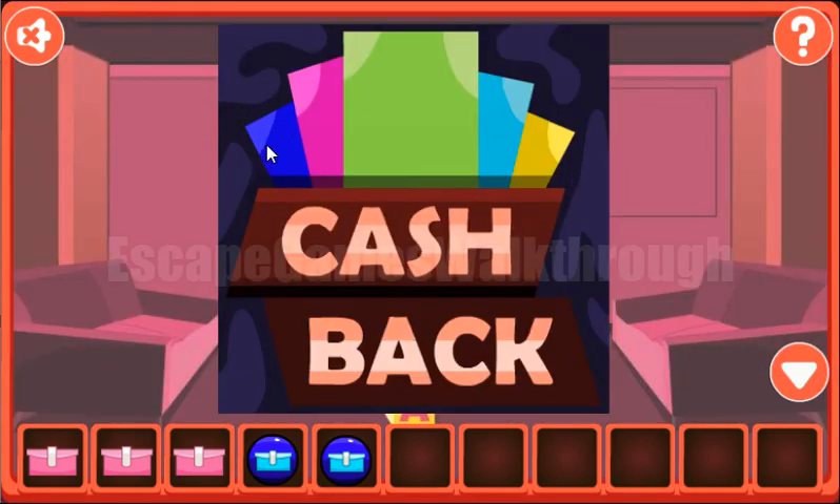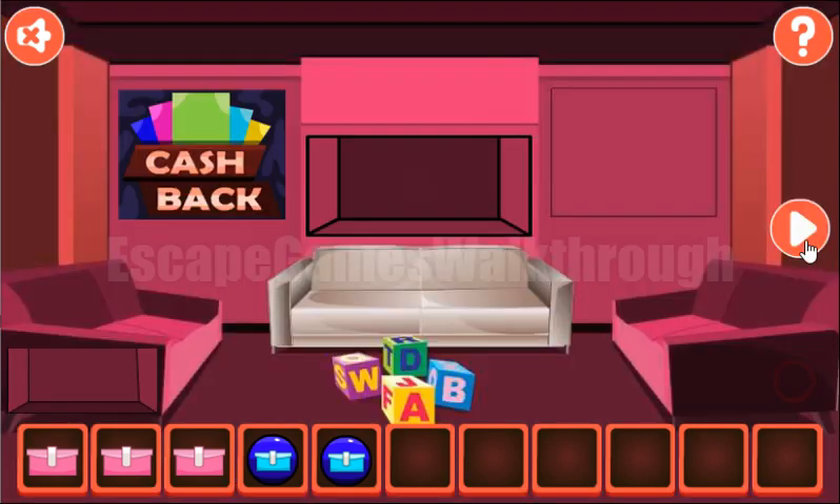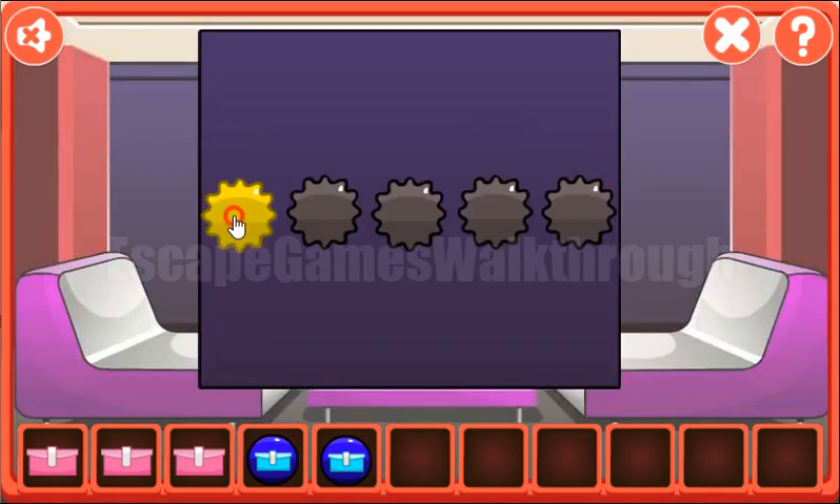Going back again to this picture, we can see five colors: blue, pink, green, teal, and yellow. We need to select the same colors here. First is blue.